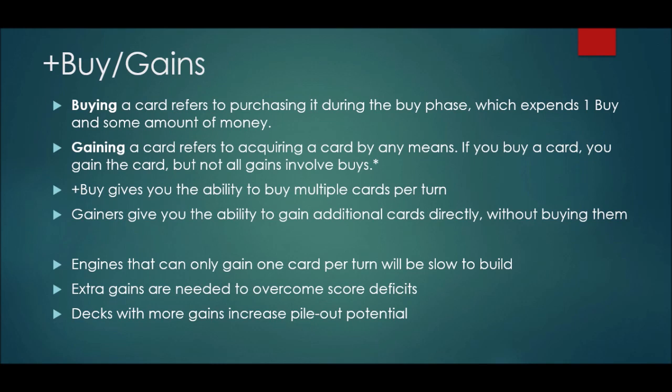Plus buy gives you the ability to buy multiple cards per turn. Some cards give you the effect of having an extra buy, meaning instead of being allowed to buy a single card per turn, you can buy two, three, or more — spending your money across multiple cards. Gainers refer to cards that give you the ability to gain additional cards directly without buying them; they just give you the cards themselves.